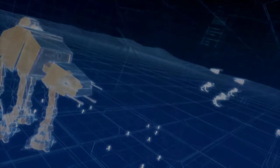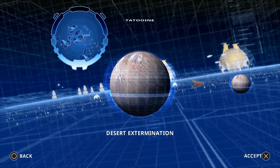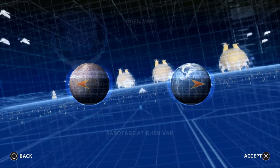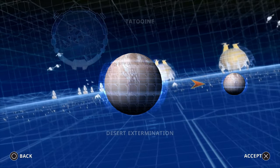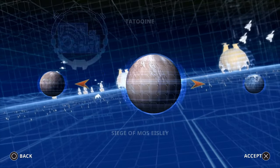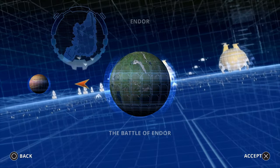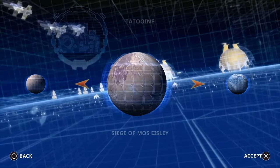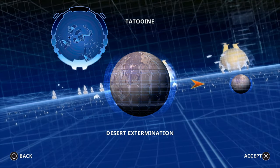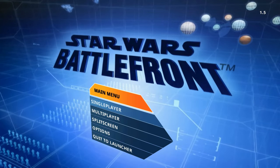Going onto the Galactic Civil War campaign — I can't scroll left or right, so I enter square, triangle, square, triangle and it works. Now I can skip to any planet I want. You can skip all the planets you don't like and go to the next ones. That is everything for Battlefront 1 — let's move on to Battlefront 2.